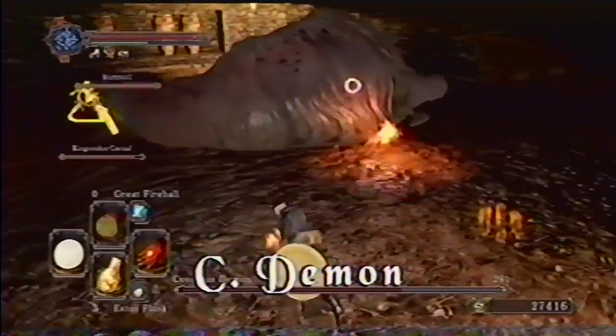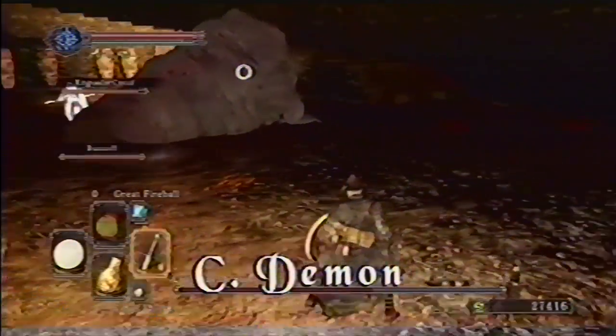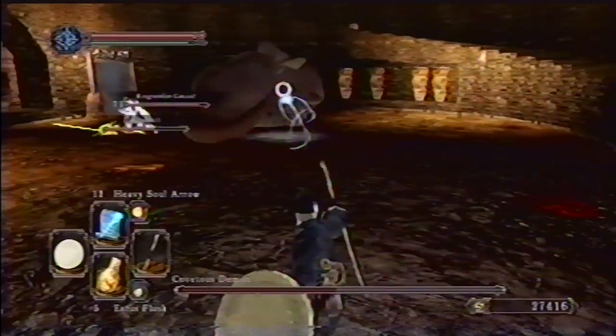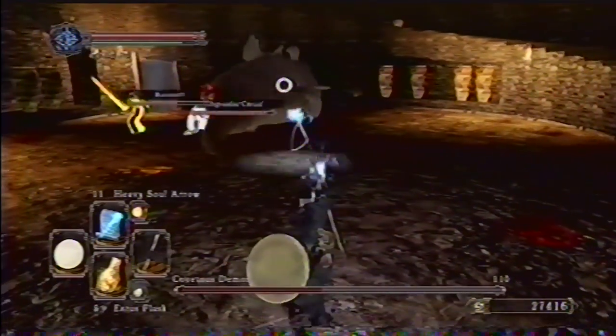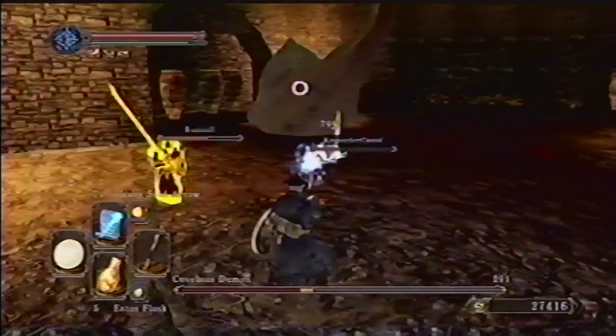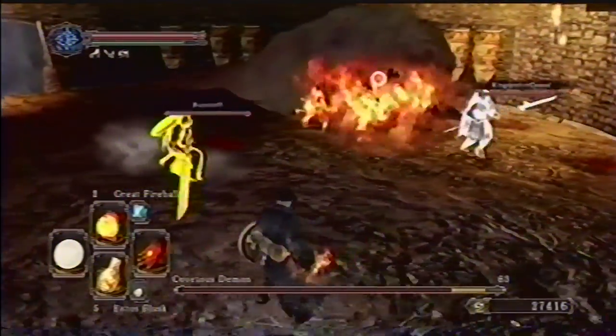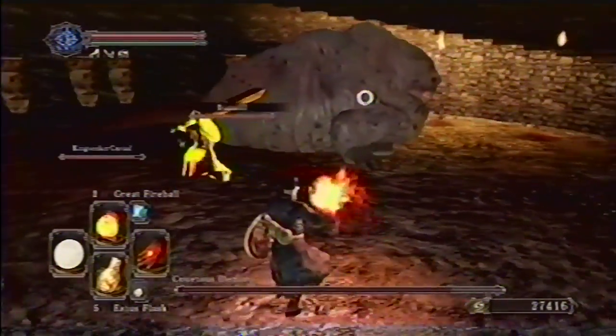This big guy is slow, and it's very easy to keep at a distance if you have ranged attacks. He can roll over and swipe at you, but he's extremely vulnerable to all kinds of attacks. Try fire magic and fire weapons for effectively beating him to a pulp.